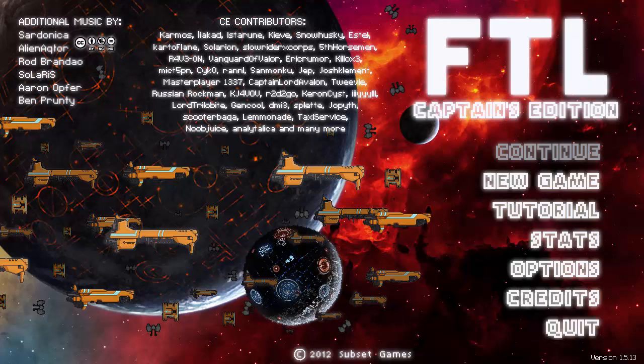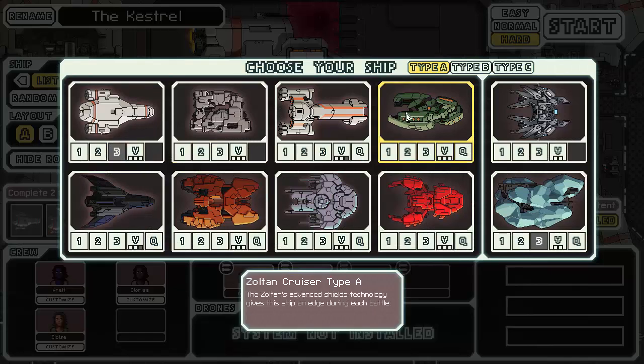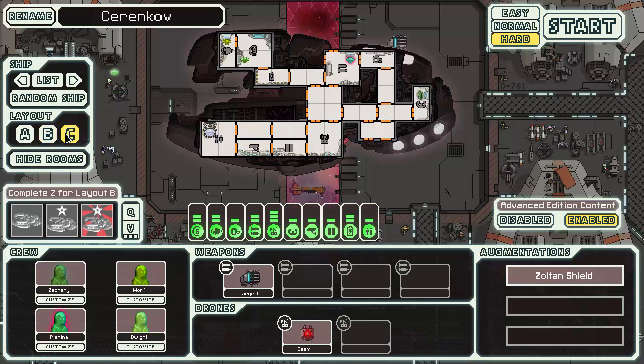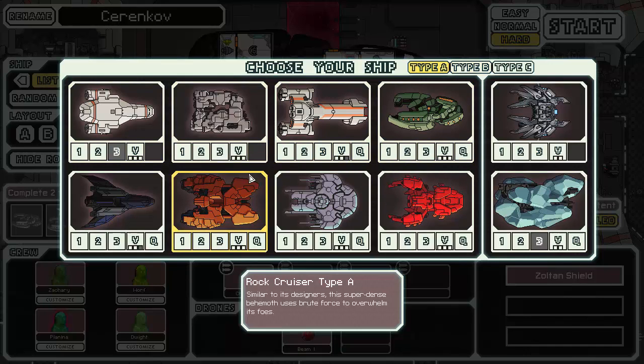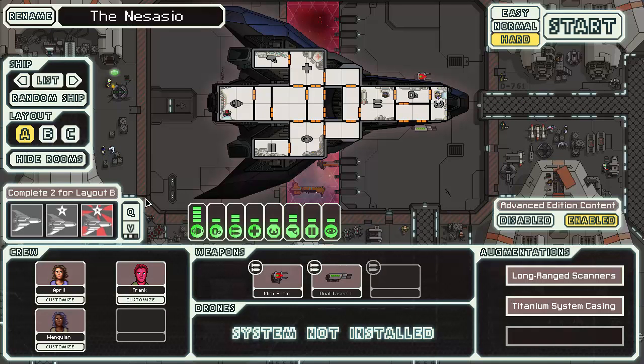Hello everybody, welcome back to TS Advanced Captainization Hard Runs, this time on Vanilla Loadouts. Last episode we didn't do well with the no-aether. I think we just got a bit shafted with that three-layer ship straight out of the gates. I could have ran, but motivation was nowhere to be sighted. Then I thought, fudge it.